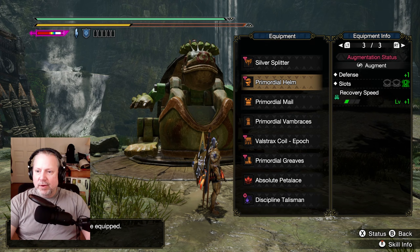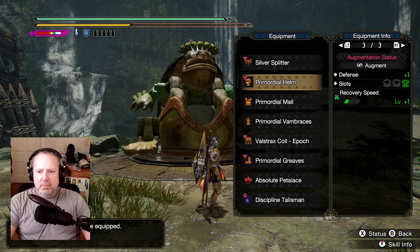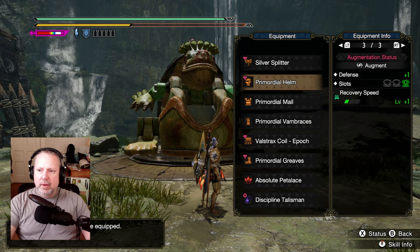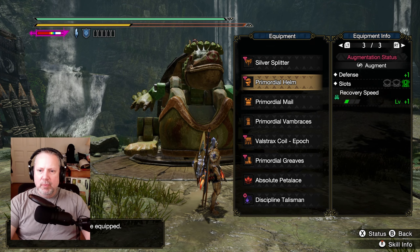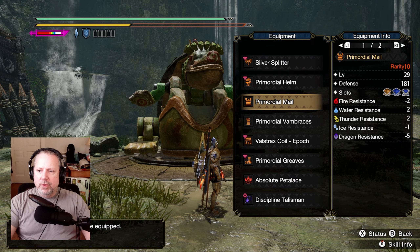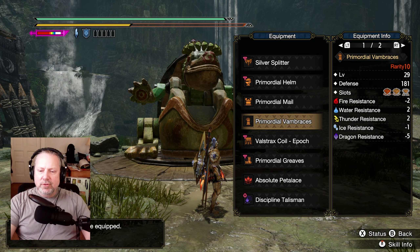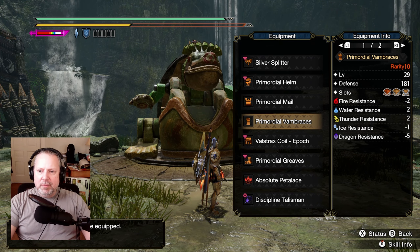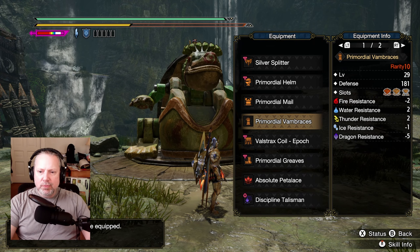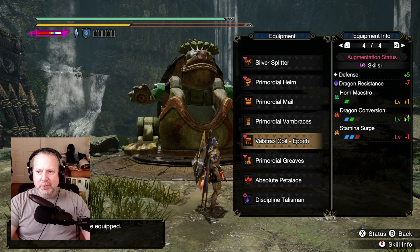You can re-augment gear to optimize — for example, trading recovery speed for a plus-one slot and plus resists. If you have 13 extra thunder, you could drop thunder res to level 1, which is a single slot, and free up a level 4 slot for something else. There are a lot of different ways to play around with this. The bottom line: you want those blue scroll resists to be as close to 30 as possible, not below 30. Having them over doesn't negatively impact you, but it's a sign you might be able to squeeze out more optimization by trading those extra resistance points for slots or armor skills.